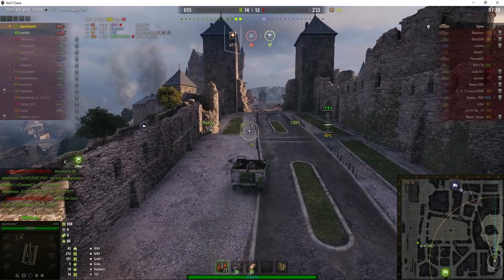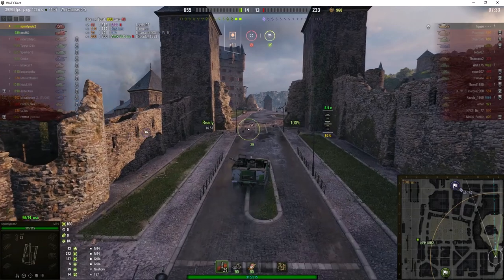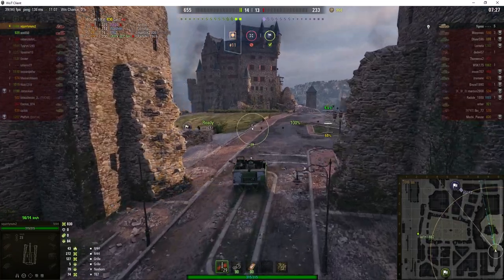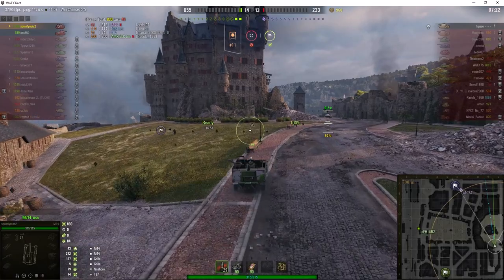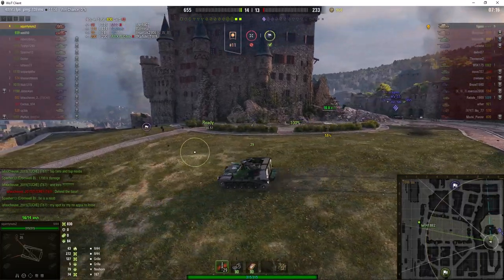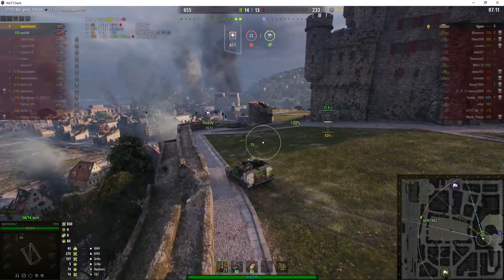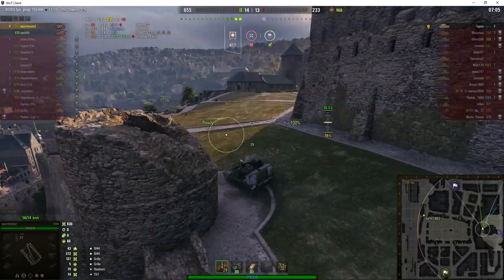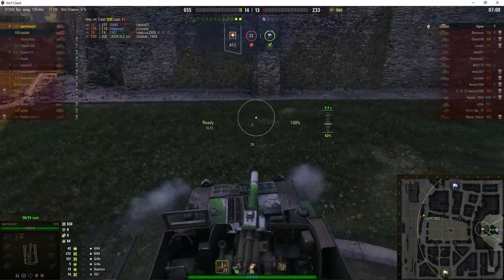I have the feeling the enemy tank is just going to go to the cap circle and start capping. There's a logic to what Squirrelly Nuts is doing — he's done far better. He's found the enemy KV-1S, and the KV-1S fluffed his first shot. Squirrelly Nuts is trying to keep below the ground depression to get around without being shot. The KV-1S turned around and doubled back.